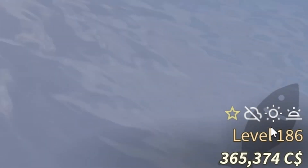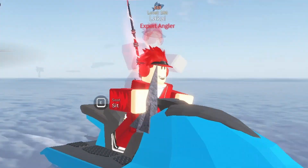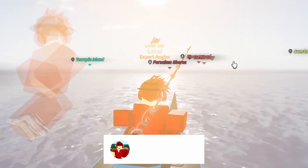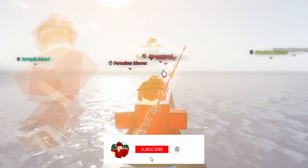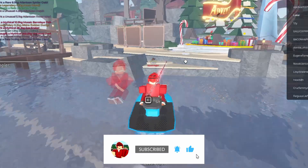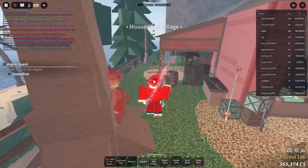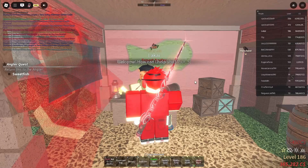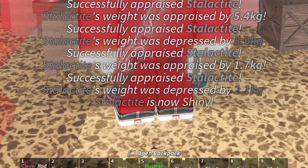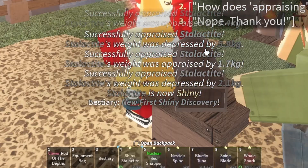There is currently a shiny surge in the server and we got this stalactite pointy thing right here. I don't know how to pronounce it, but we're gonna go to Moosewood and start appraising it. We are here at Moosewood, going up to the appraiser — and let's start appraising. We got shiny on it!